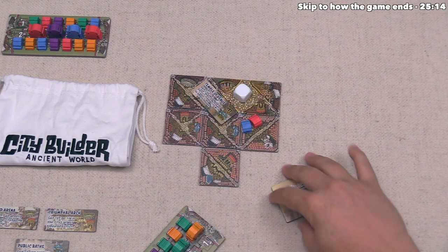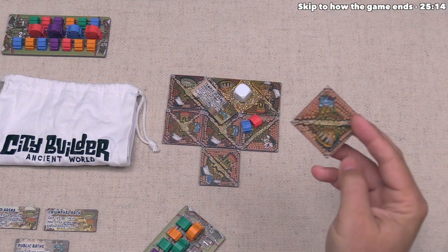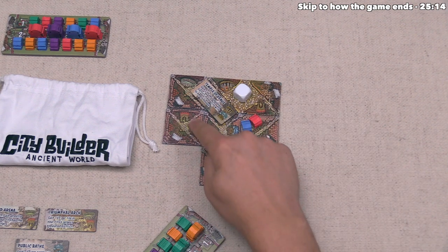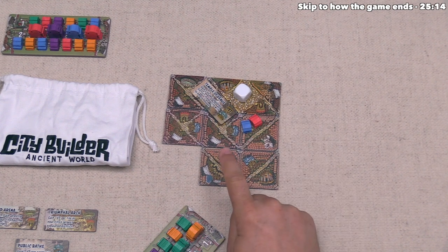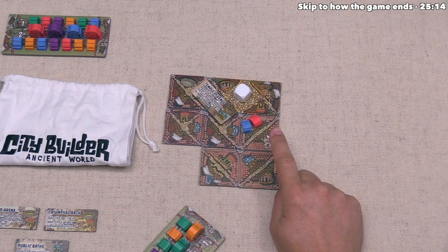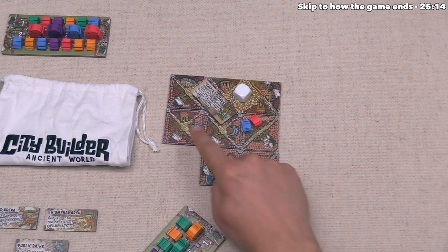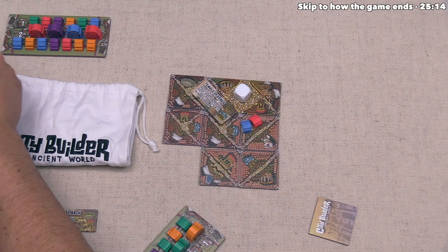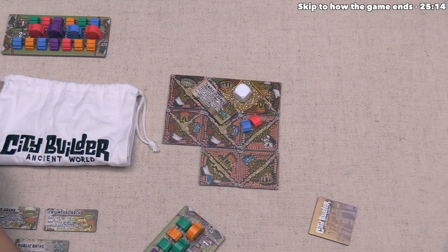The white player expands by placing a tile, creating a district that is not yet closed with a red landmark, two blue landmarks, and a statue which can act as any color when settled. They discard one tile from their hand to the bottom of the stack and draw two more to finish their turn.